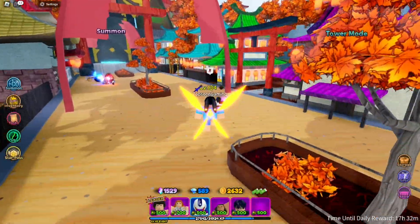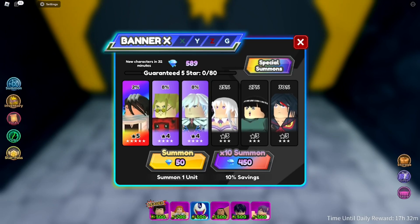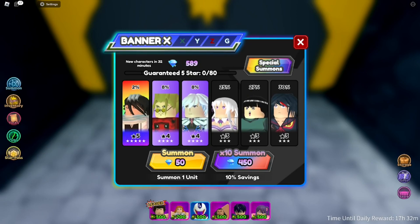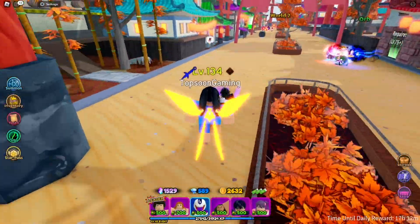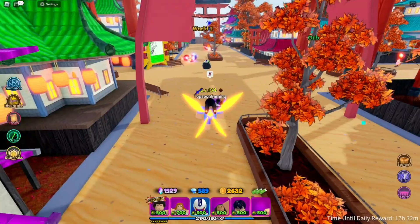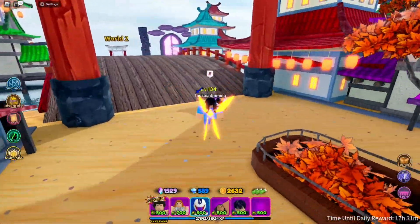I'm in World One right now, but we should be heading over to World Two so we can check what we have in the banner. World One doesn't have the Z banner, by the way. The Z banner is pretty much where the six-star units are. You have to go to World Two, and there is a level requirement — I believe it's level 100 — before you can get there.